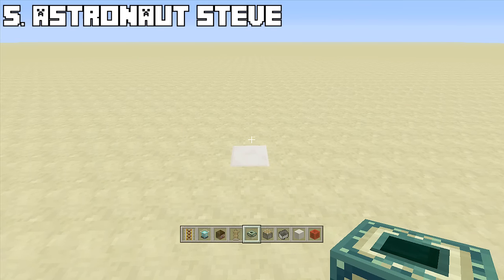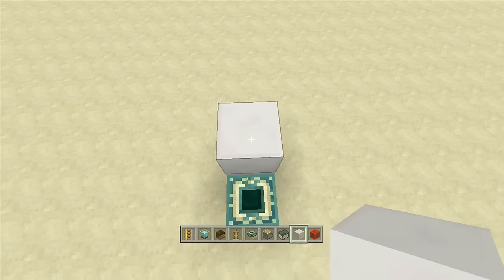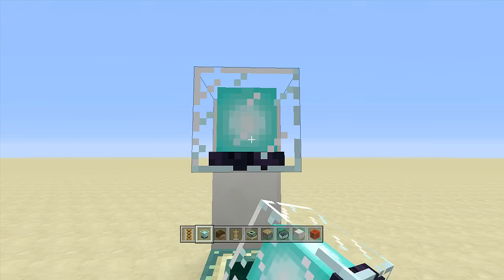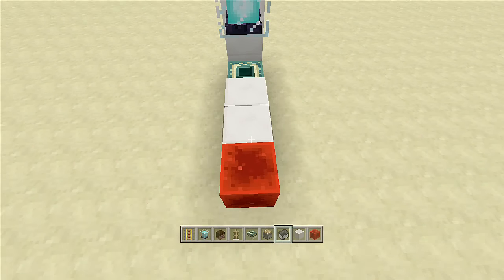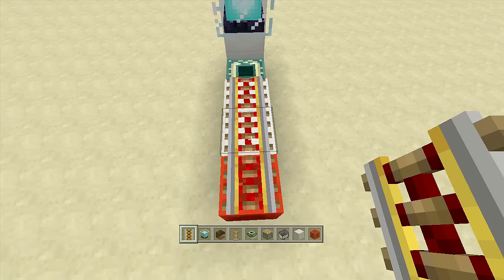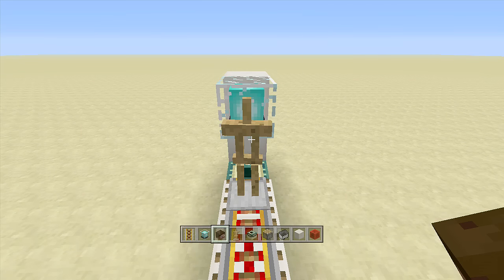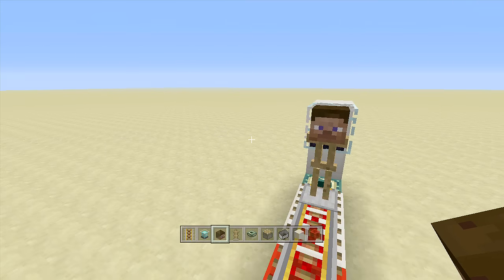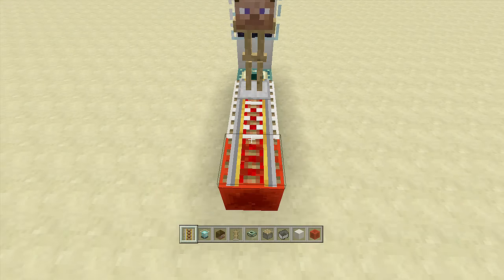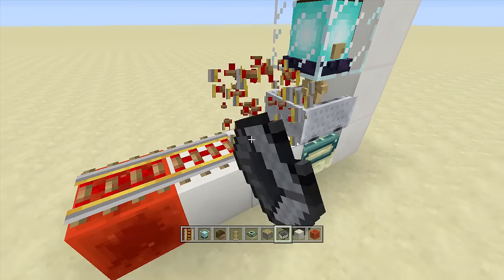Now it's time to build astronaut Steve, my absolute favorite. Start by placing down an end portal frame, then behind it come up three blocks and place your beacon off the third block. Coming out from the end portal frame, go out two blocks, then place a redstone block with three powered rails along those blocks. Place your armor stand on the front rail and put a mob head on top — Steve looks the best, but you can use any head. Take out your minecart and push it right into the armor stand.